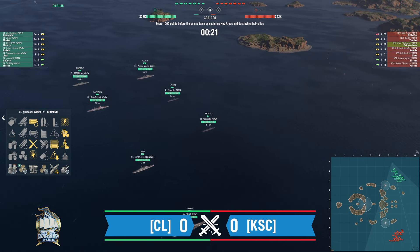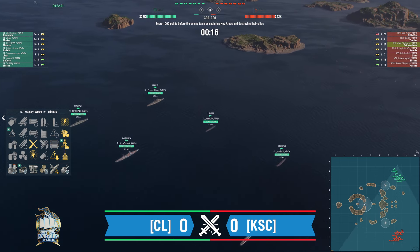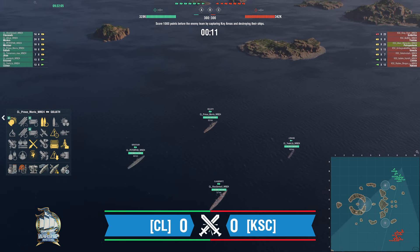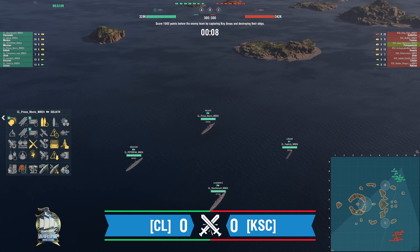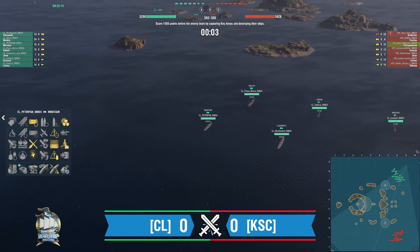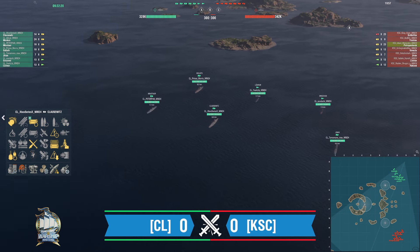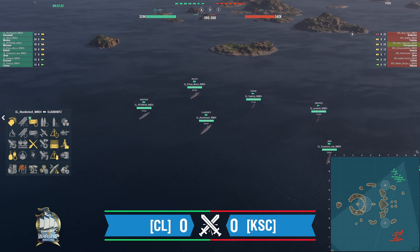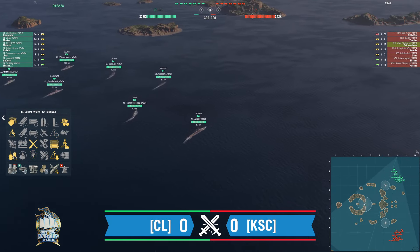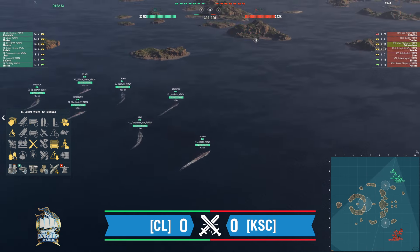CL brings a Grozovoi named Udachi, another Lu Shun — we're seeing a lot of these Lillian Lu Shuns running Dazzle, double destroyer, and five cruisers for CL. Prince Morris in a reload-build Goliath, a little surprised to see that. Peter Pan's reload Minotaur, Xbox's Klauschwitz with gun reload and top-grade gunner, Tamamono's Jinan with range and a little torpedo flavor, and Alley Cat's Moskva — the most expensive ship on the team — running unique upgrade and top-grade gunner.